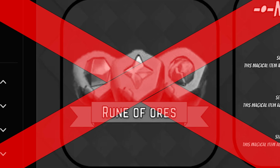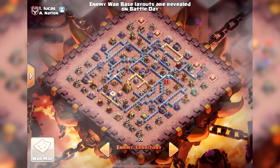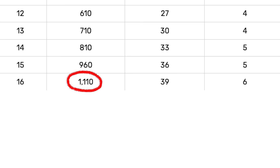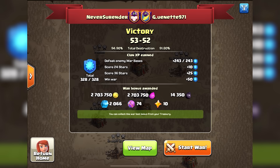Since the Rune of Ore is not a thing, there are only a few legitimate ways to get starry ores, and the best one is clan wars. The maximum reward is over 1,000 shiny ores, almost 40 glowy ores, and 6 starry ores per attack — and you earn double that if your clan wins the war.